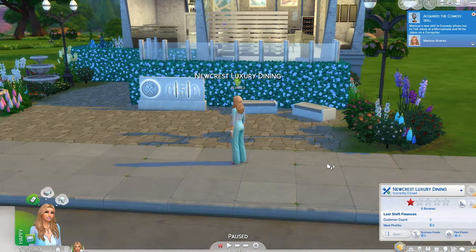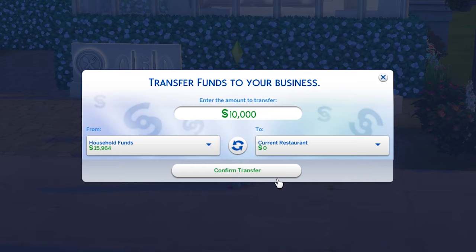Now you'll need to start by transferring some money into your business. This will be used to pay staff and wholesale food costs, as well as any renovations you do on the restaurant. It's also where your profits will go, and you can move money back to your Sim's household funds once you start making that sweet money.